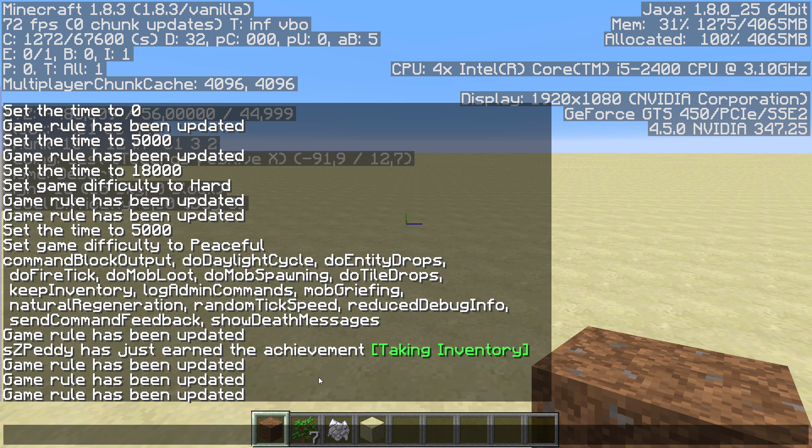So all in all, for your creative world there are just a few game rules you should think about using. The doDaylightCycle is the most important one in my opinion. You might also want to use doMobSpawning, and if you're using command blocks you should change commandBlockOutput. The rest is more for survival Minecraft or a server where you also want to play survival.